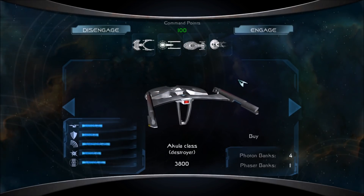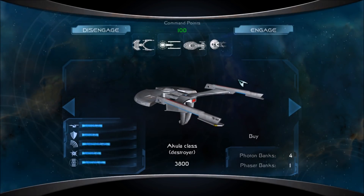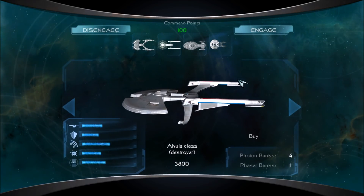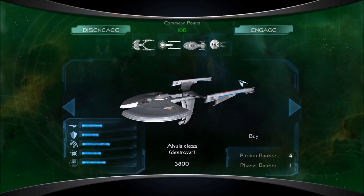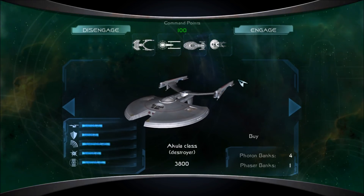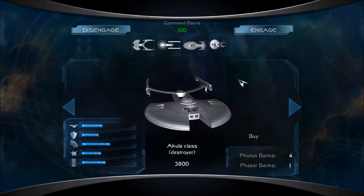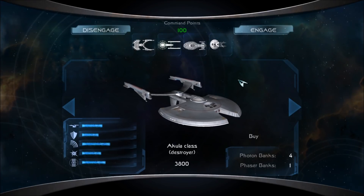We are in regular Star Trek Legacy, not with the Ultimate Universe mod yet. I have yet to download and install that, but I figured I'd take the time to revisit original Star Trek Legacy because I know I made hundreds of videos on it, but then we went to the Ultimate Universe mod, and I feel like I've lost the connection with the original game. And here we have the very much missed, by me at least, Akula-class destroyer.